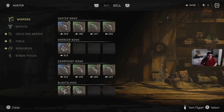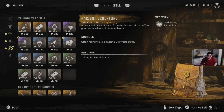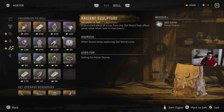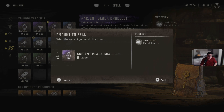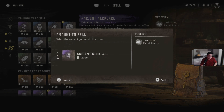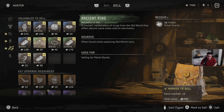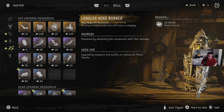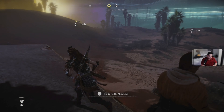We could probably sell some stuff here. I don't know if I want to sell the legendary stuff. We need those shards. We're gonna save these — gonna need a lot of shards to get this place up and running.